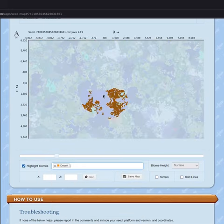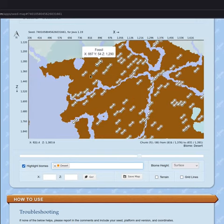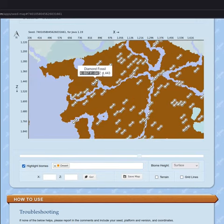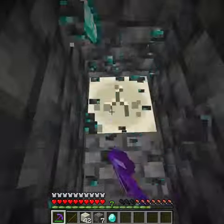Select desert and find the nearest desert, zoom in, then select the bones to find the diamond ones. Go to these coordinates, mine all of the diamonds, then go from fossil to fossil.